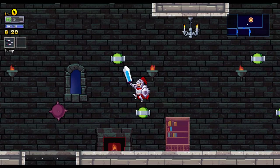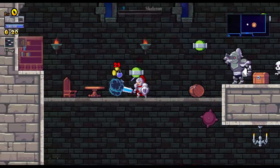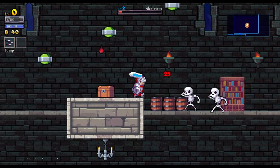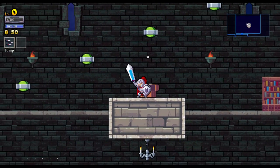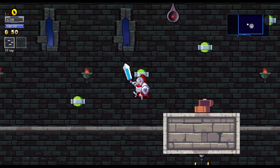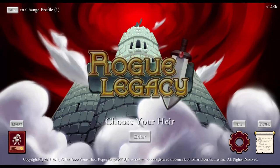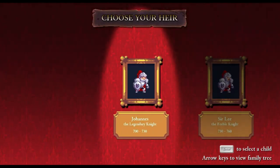I should probably just let one of the heroes die so you can see how exactly that works. I found a squire chestplate blueprint — sometimes while going through the game you find blueprints. Sir Lee has been slain by a scout. And then you're back at the title screen, where you go here to choose your heir. On the left are all the heroes who've died.